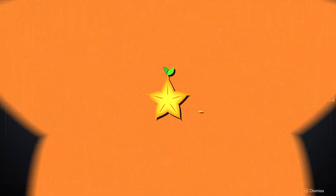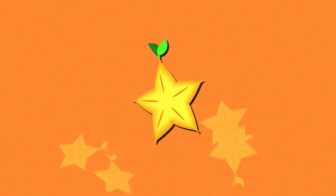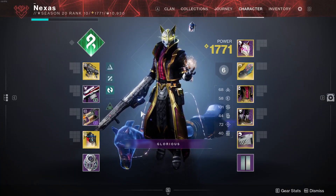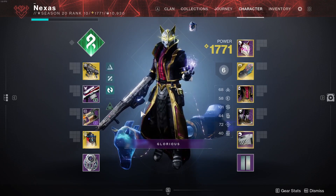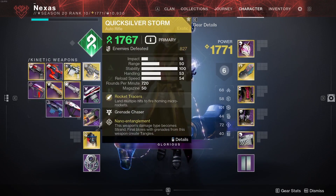Hello guys, Nexus here and welcome back to Destiny 2. Today we're back with more Lightfall content. What we're going to look at is the Quicksilver Storm — you might already notice that this weapon with the catalyst becomes a strand weapon.